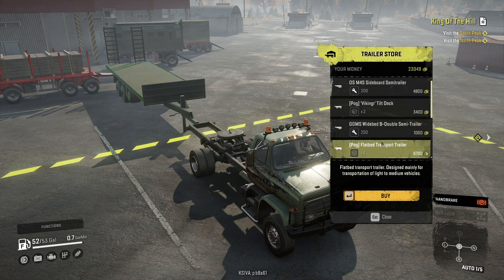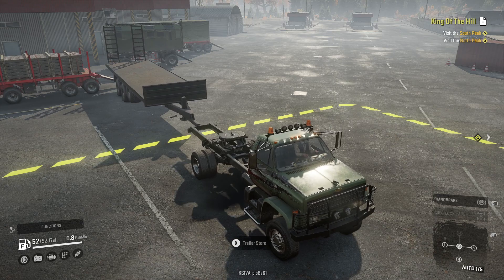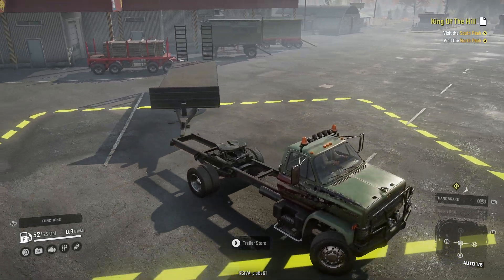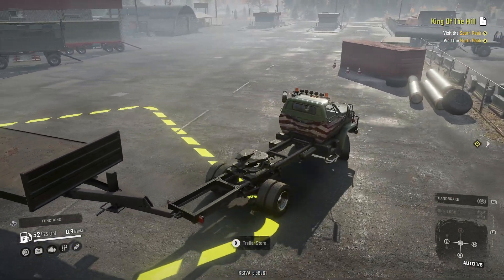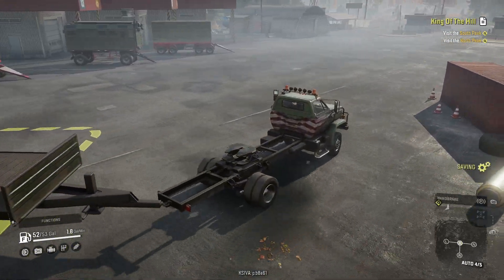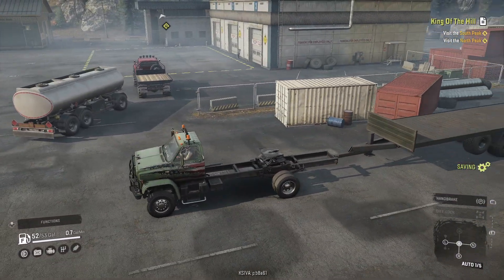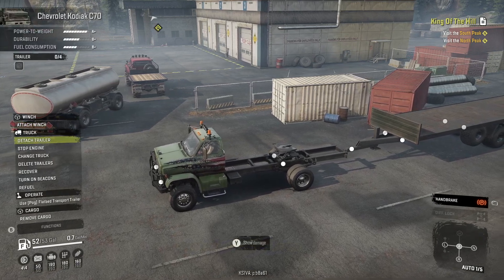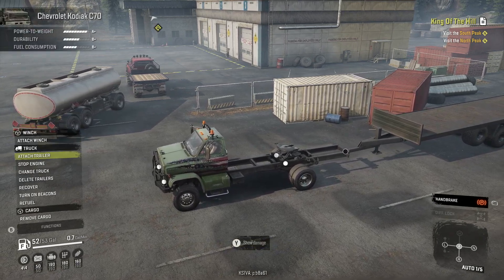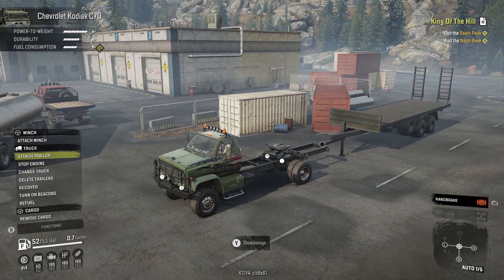I'm thinking I'm gonna go with this one for the four slots, because this way I can transport vehicles wherever they might need to go. Plus it gives me four slots in conjunction with the 750s flatbed — essentially gives me a five-slot truck. The animations Pug puts into his mods are so cool.